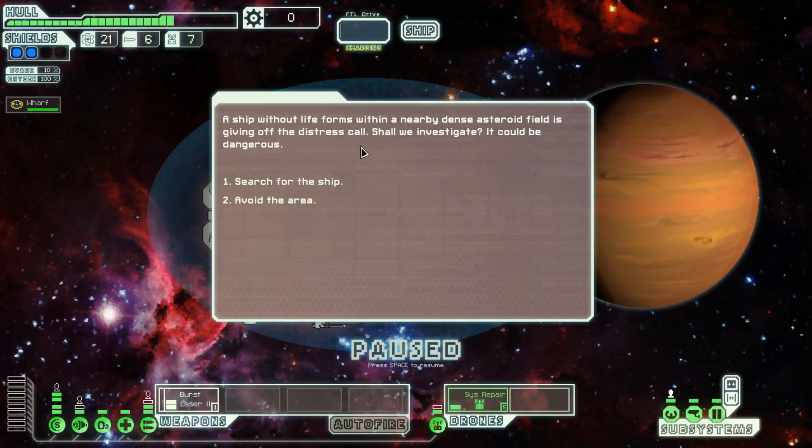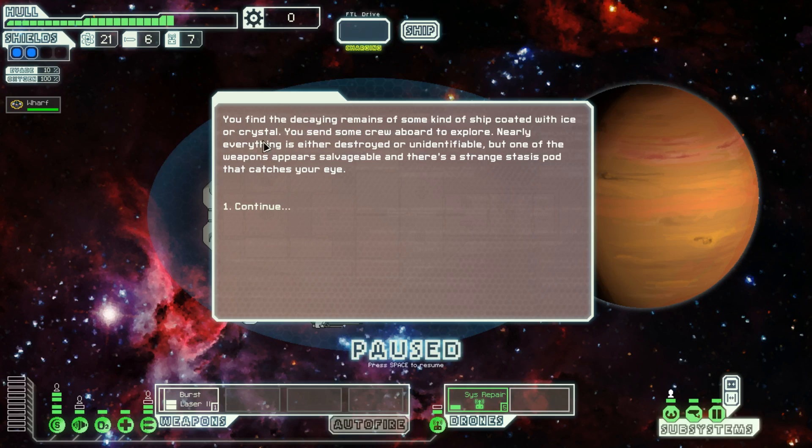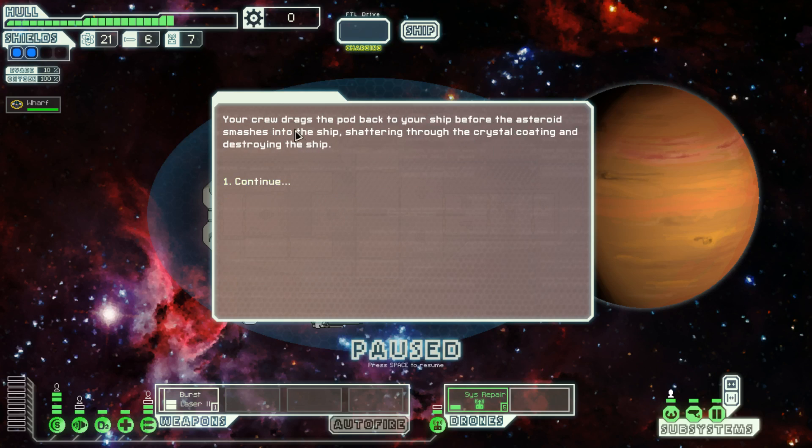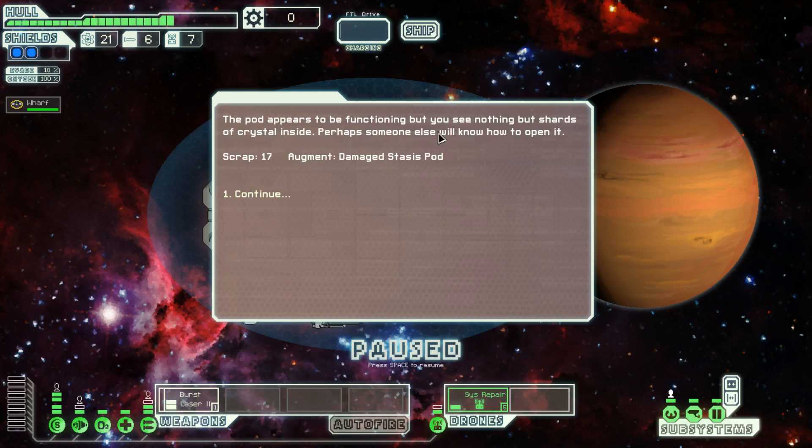A ship without lifeforms within a nearby dense asteroid field is giving off a distress call. We investigate and find the decaying remains of some kind of ship coated with ice or crystal. Nearly everything is either destroyed or unidentifiable, but one of the weapons appears salvageable, and there's a strange stasis pod that catches our eye. A massive asteroid is on a direct collision course — we have to pull our crew out, but they drag the stasis pod back to the ship before the asteroid smashes in, shattering the crystal coating and destroying the ship. We got 17 scrap and a damaged stasis pod.